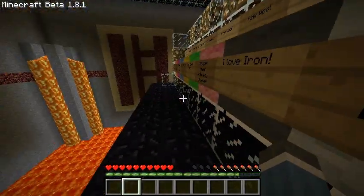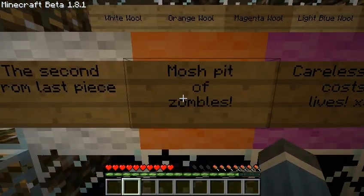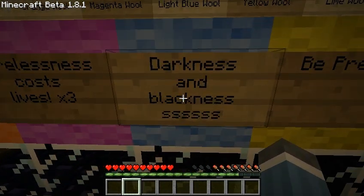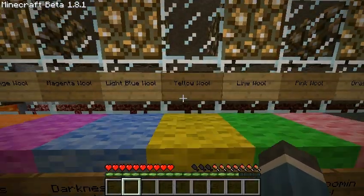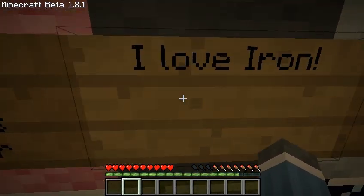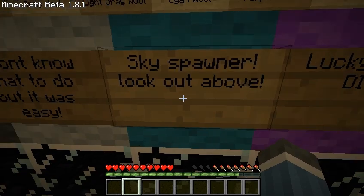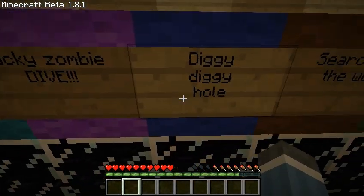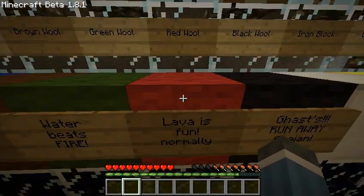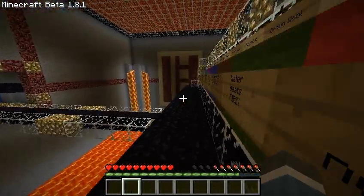And just to recap everything: we have the second from last piece — mosh pit of zombies, carelessness costs lives. I didn't add live numbers. Darkness and blackness. Be prepared. Then blooming stairs. Creeper tower with less creepers. I love iron. But it was easy. Skyspawner — look out above. Lucky zombie dive. Diggy diggy hole. Search for the wool. Water beats fire. Lava is fun. Ghasts — run away. And we have our diamond and our gold and everything.